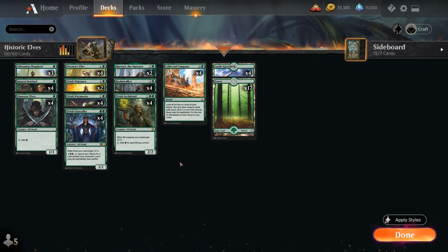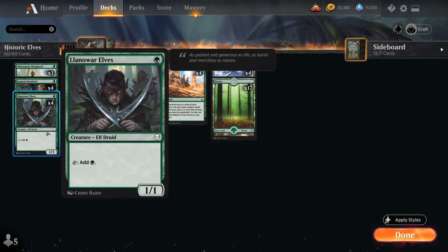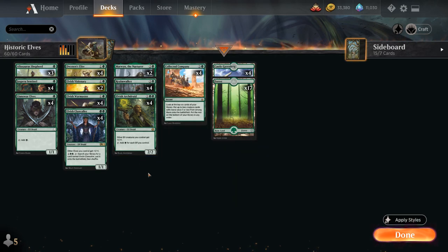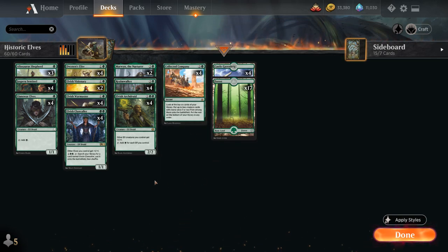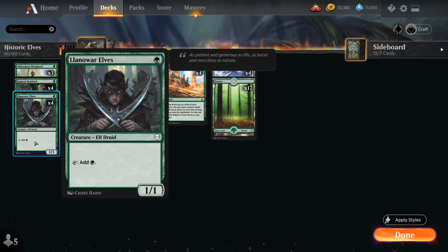We can have those very explosive starts — especially the turn 1 Llanowar Elves into turn 2 Archdruid, which is very hard to beat — but it can also win a grindy game with cards like Collected Company and Realmwalker, and can even recover from sweepers now. At 1 mana, of course, we're playing the full playset of Llanowar Elves, one of the most powerful green cards in the format, and we get to take full advantage of it in this deck — not only is it an Elf.